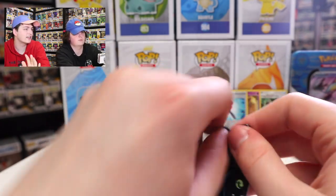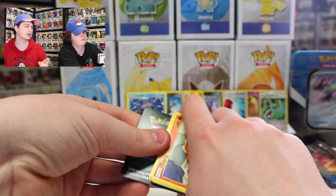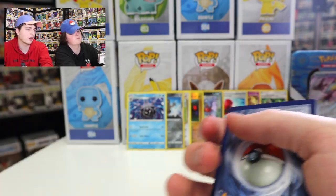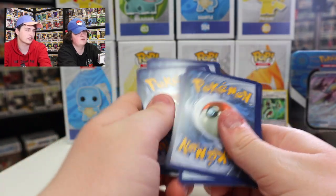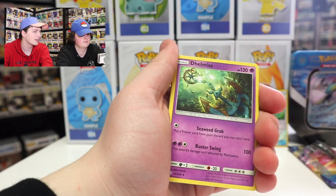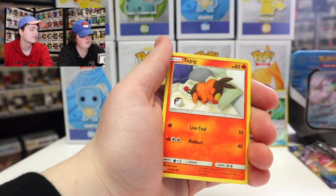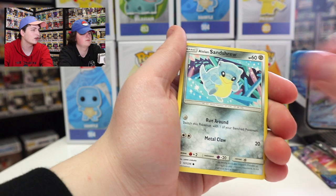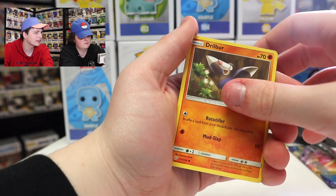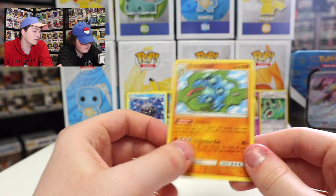This right here is the set that I like to collect — Cosmic Eclipse. I've been collecting these ones and trying to get as many as I possibly can, so fingers crossed we get something I don't already have. Four from the back. We've got Fire Energy, Delmise, Chaotic Swell, Tropius, Tepig, Alolan Sandshrew, Klobos, Drill Burr, Palpitoad Reverse Holo, and Seismitoad as a Regular Rare. I do have him, but it's still a cool card.